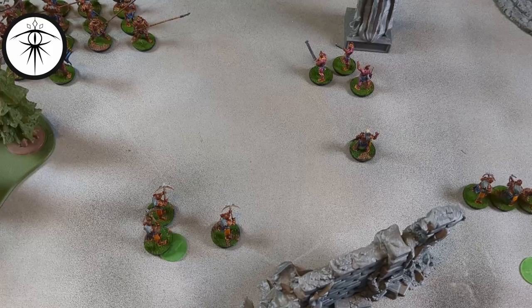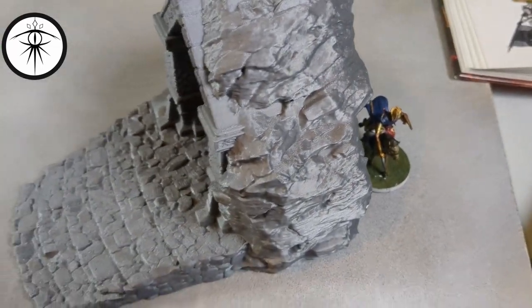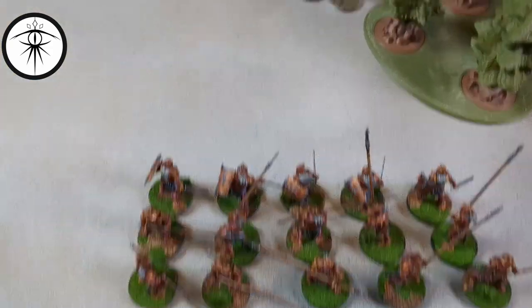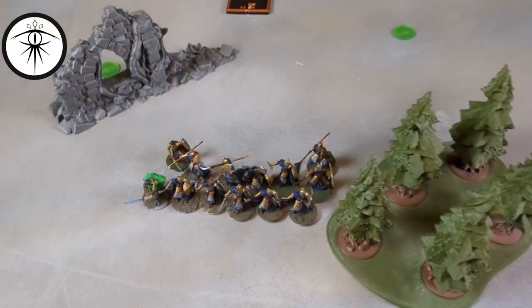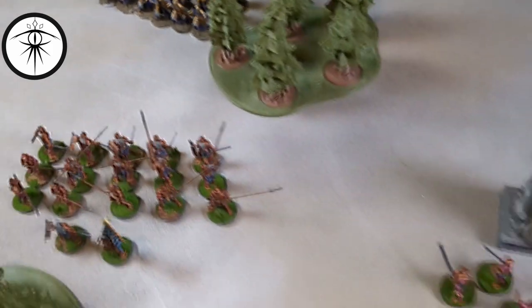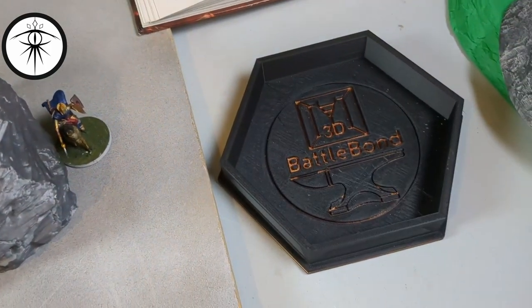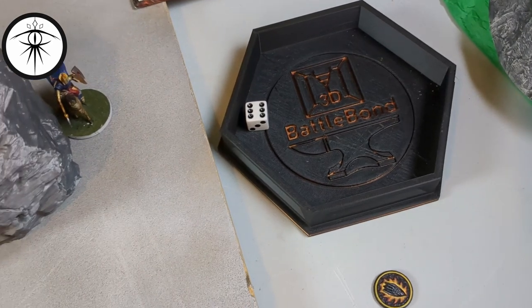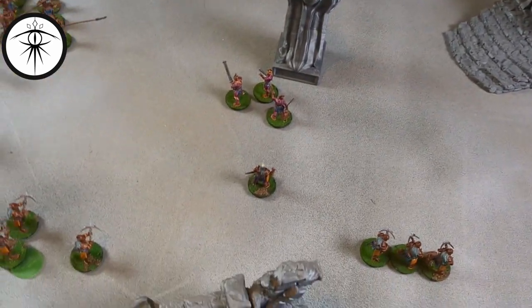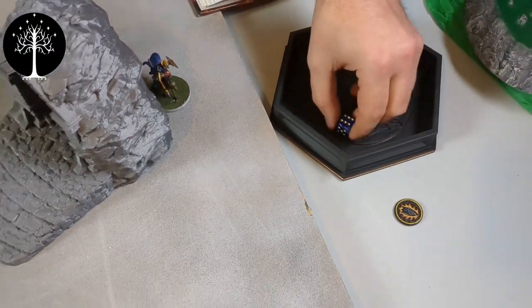End of movement phase: all crossbowmen stood still, the knight came around, Berserkers are running up, everyone else formed a shield wall, and the elves moved up as one unit. Going into the shooting phase - Vrasku can take a shot at an elf with nothing in the way. Two shots, both hit. Needing fives to wound, he gets him. First kill for Vrasku. No combats, so priority time again.